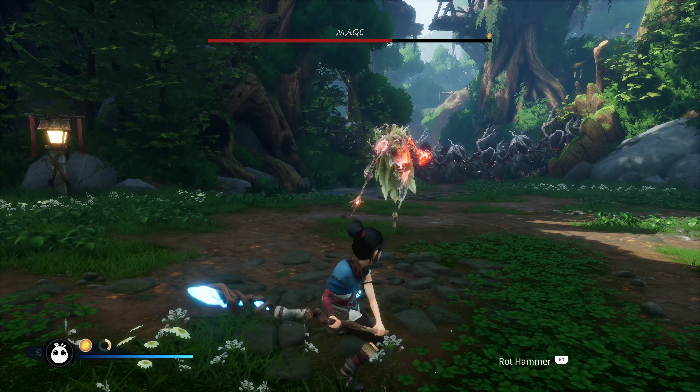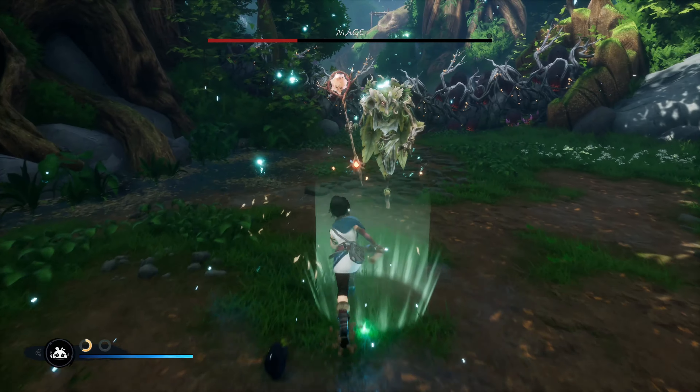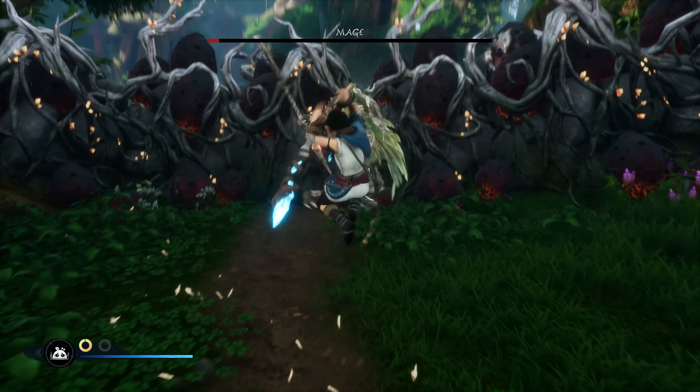It's teleported, so it's time to rot hammer interrupt it from a distance. It's trying to heal, but a sprint heavy attack will also interrupt its healing, just like it interrupts its ability to do any kind of attack at all.